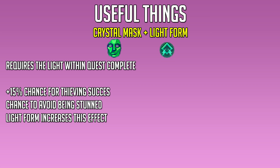The next useful items are the Crystal Mask and Light Form Seren Prayers. These require the Light Within quest to be complete, and they give you a 15% chance for thieving success. Crystal Mask also has a chance to avoid being stunned, and the Light Form Seren Prayer increases this effect. Do note, Crystal Mask requires level 90 Magic as well.